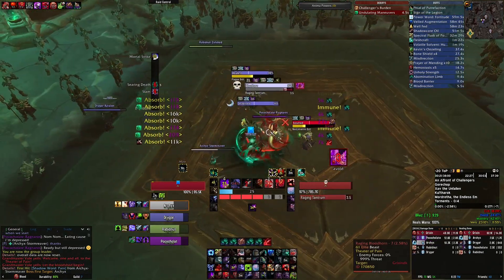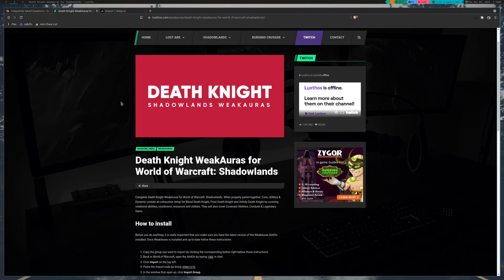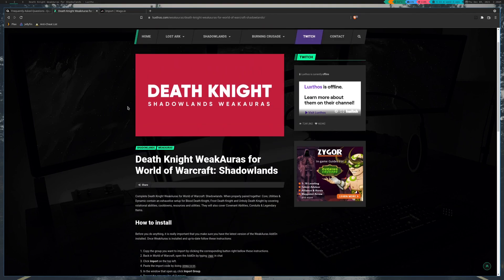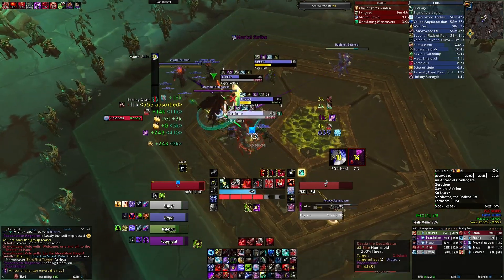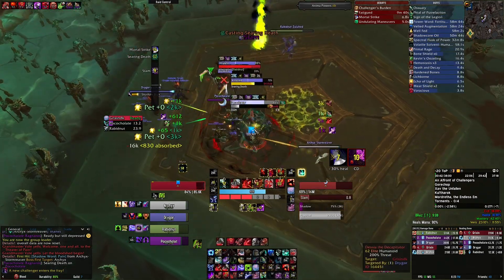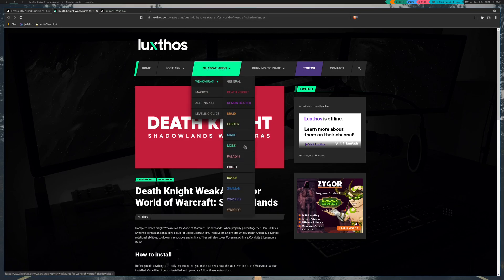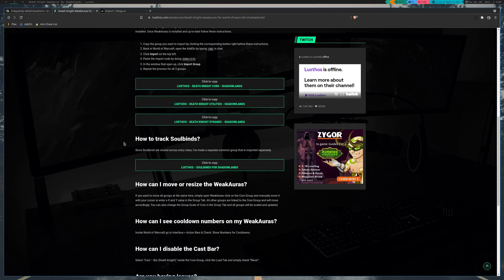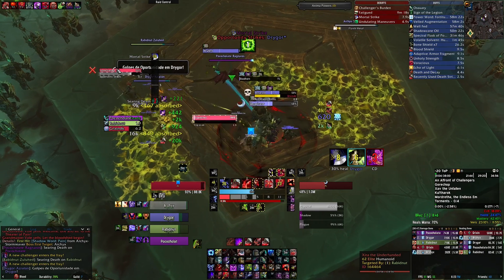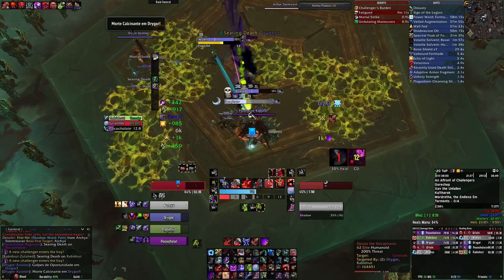So in the middle I am using Luxthos — these are all of his addons. It's this whole hub here; he has one for every single class and they work for every single spec. You can get it on WAGO or you can go to Luxthos.com, then Shadowlands Weak Auras — pick your class. You have to copy each one of these individually and paste them individually into your Weak Auras. I'm assuming you know how to import a Weak Aura addon; if you don't, there are other videos on that.